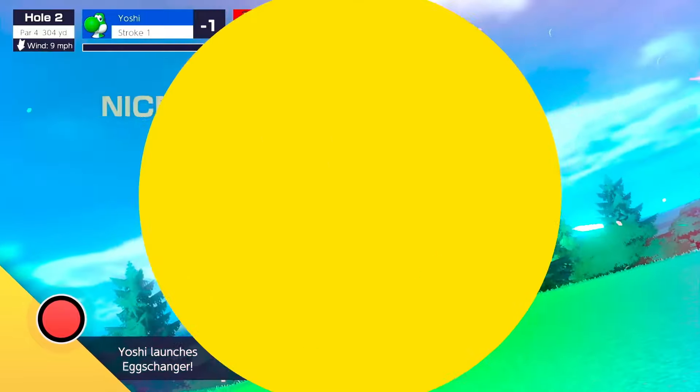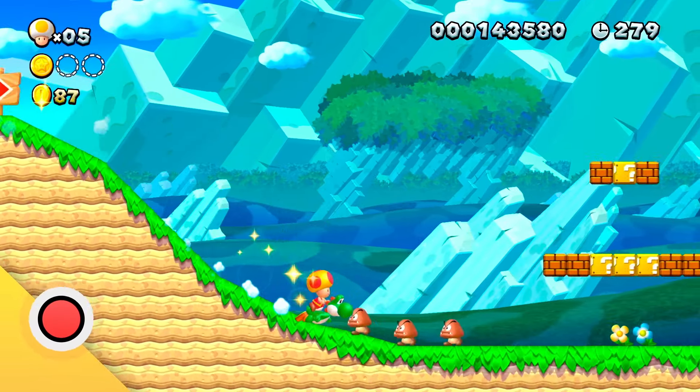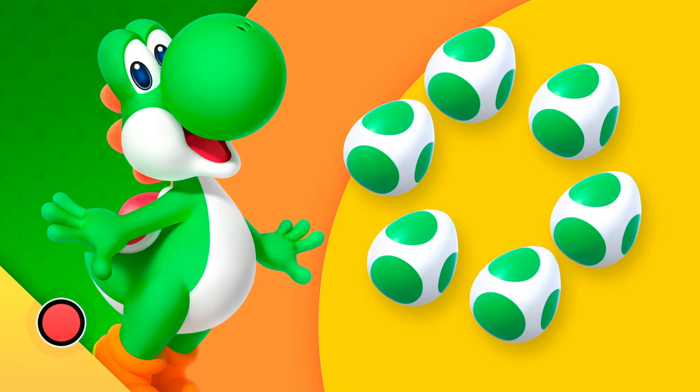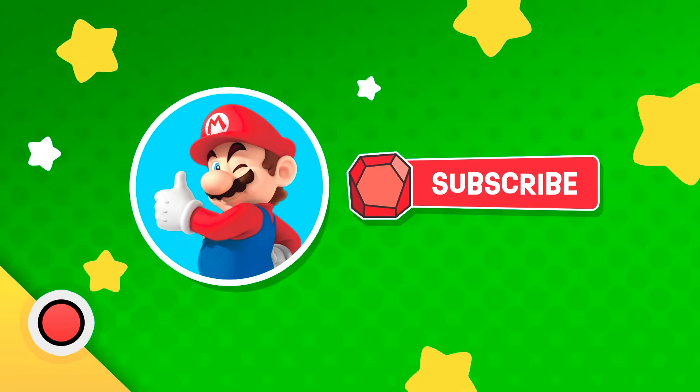He lays eggs, has a pretty sweet flutter jump, and loves to give his friends a ride on his back. Speaking of eggs, there are six hidden throughout this video — can you help me find them? And don't forget that you can subscribe to our Play Nintendo channel.